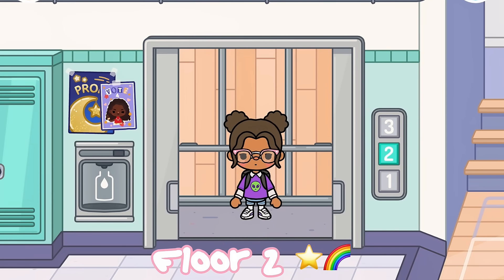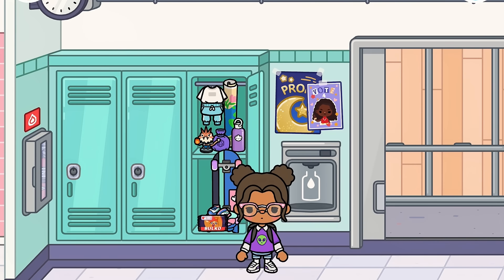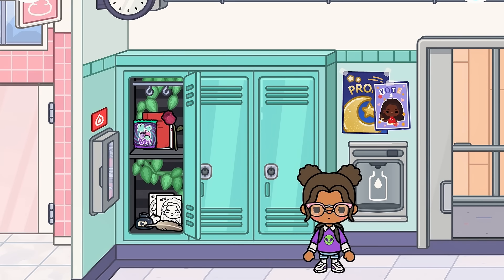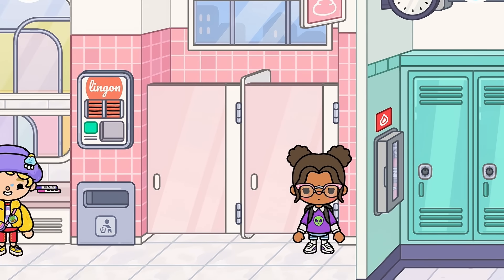Up here is where it gets pretty fun — this is like the activity floor. We have some more lockers with more stuff in them. This one's empty so I guess it could be ours, and this one's kind of cute — we have drawings, how nice! Let's go this way — this is the pink bathroom that I saw in the trailer. How nice is this bathroom? I love to have this in my school!